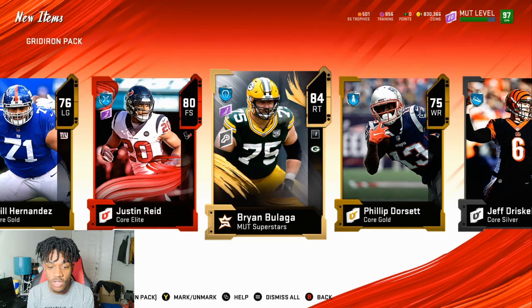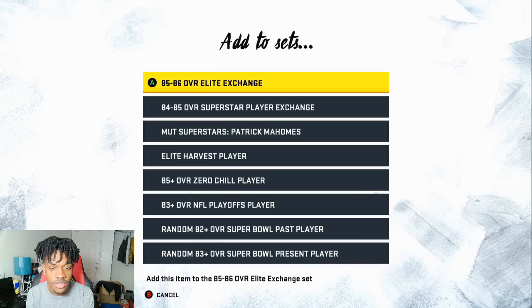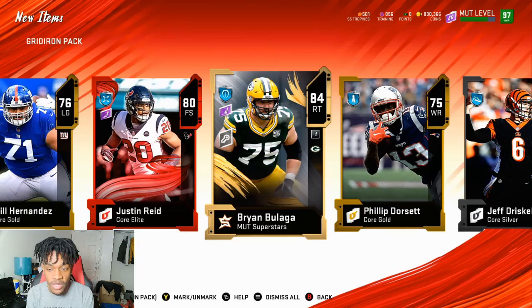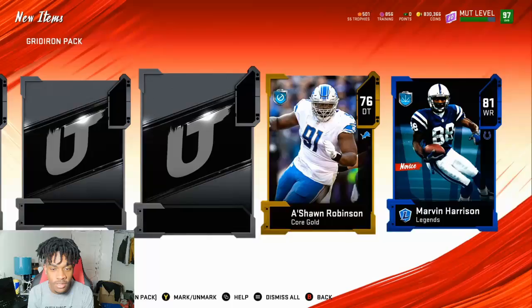If cards don't go into the Themed Diamond sets you can just put them into exchange sets. Like that 84 - I could put it into the 85 to 86 overall elite exchange and hopefully the card that comes out is another expensive player. So it's not really losses around here. Next pack: Team of the Week, 79, 79, 81 and 80 overall. Then Lamar Jackson is still in packs!